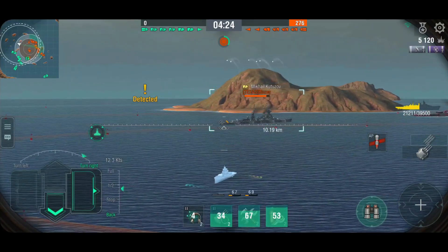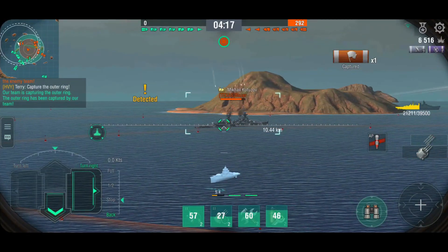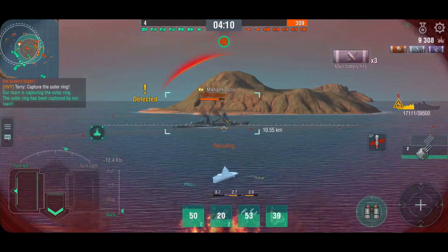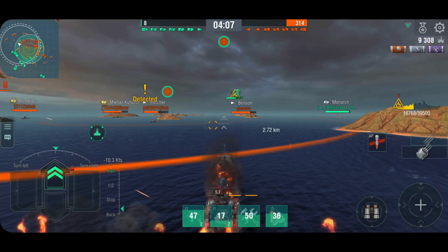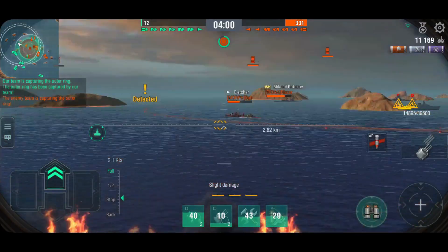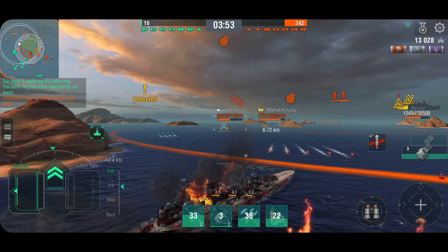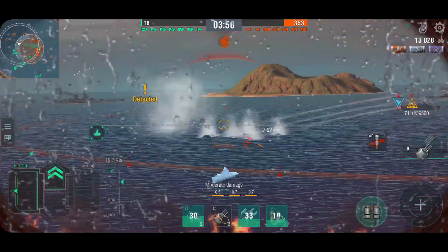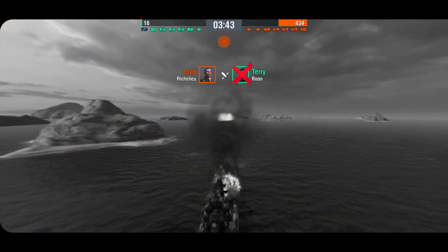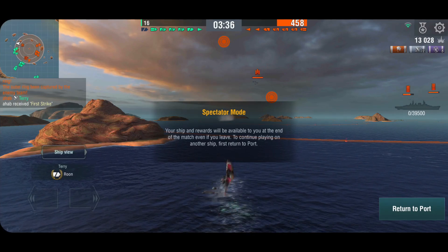At least some of my team has managed to get into the outer ring, and it looks like we're capturing it. But look at the points — nobody has lost a ship, and the enemy team is 300 points ahead because they've been holding all three rings for most of the time. I need to get out of here; I can't sustain this, and capturing the inner rings is out of the question. The destroyer still has absolutely no reason to go in, and eventually the Richelieu takes me out. The enemy is holding all three circles.